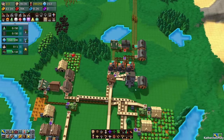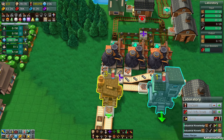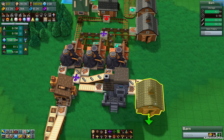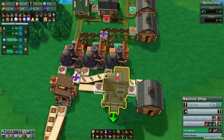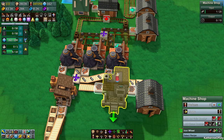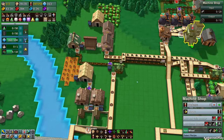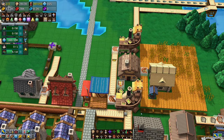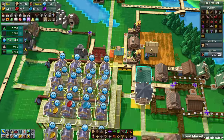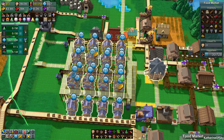We have tons and tons of iron ore so we don't really need much more. I'm going to take off a few workers — maybe just leave two. How are we doing here? We're short on wheels. We've been sending them off. Let's add a couple more workers — we have plenty of workers. But we are getting butter! Oh the butter is happening! The butter will create two happiness as well, so that's even better for our happiness factoring.